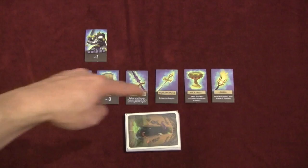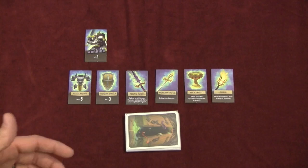So here we have the setup for Welcome to the Dungeon. You have an adventurer — you choose one of the four. You put out the six pieces of equipment they have, and you have the monster deck. Basically on each player's turn they have one of two options.